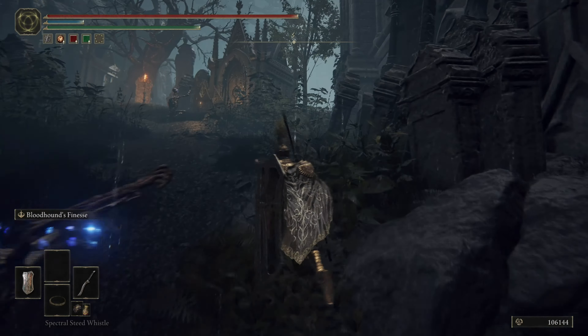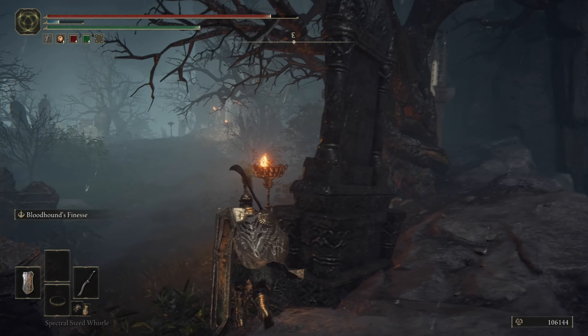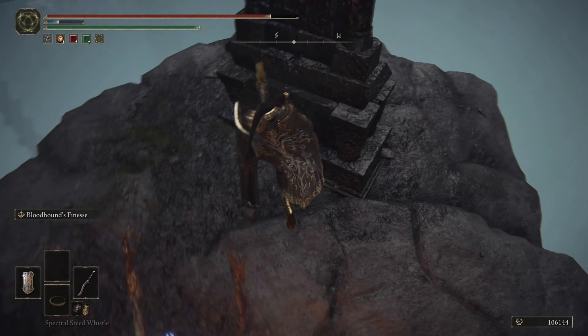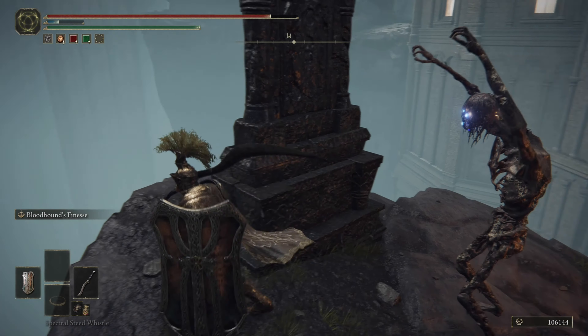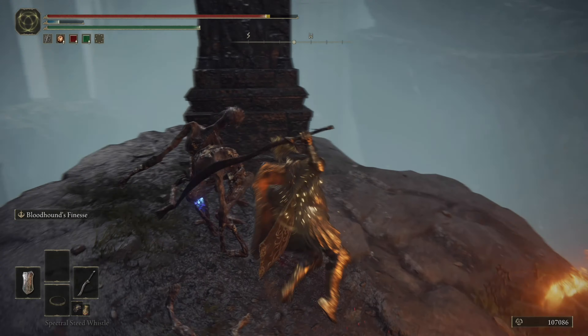Keep moving past the enemies — don't get grabbed — and you'll see the doors right there. Just jump down and right here is where you get the full Carrion Knight set of armor.